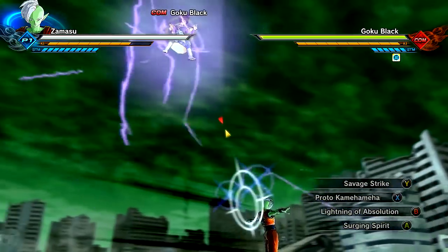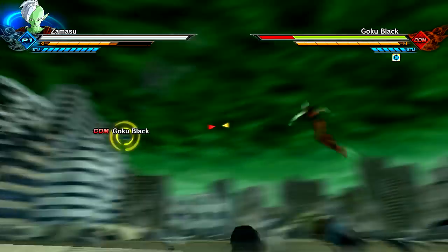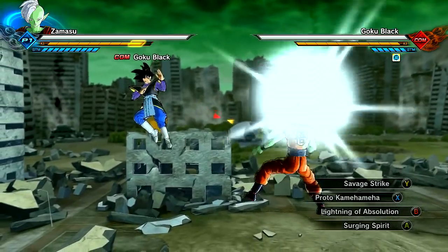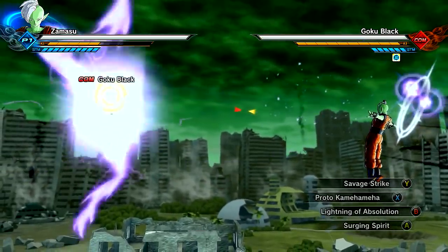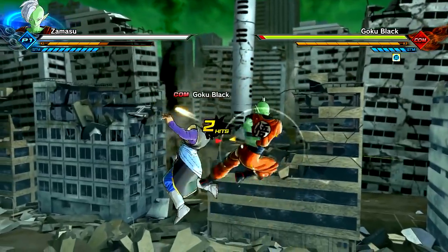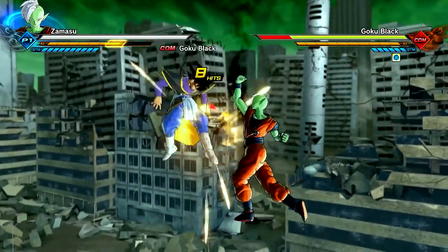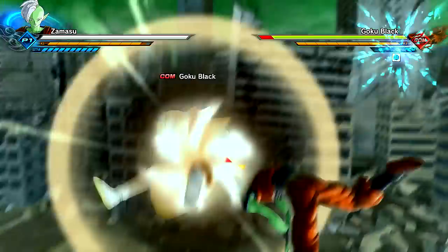Now I'm showing off Lightning of Absolution. This is from the Fused Zamasu moveset, but it just looks funny to see him do it. It's supposed to be Goku, but I decided to give him a couple of moves more akin to Zamasu — kind of mix it up. Goku Black has Rose Kamehameha — it's Kamehameha, but in a divine notion. So it's pretty cool to see that.